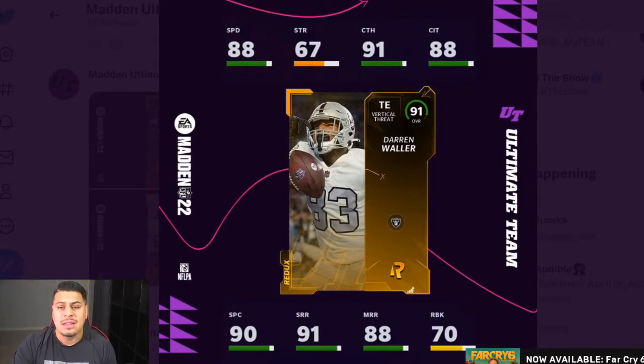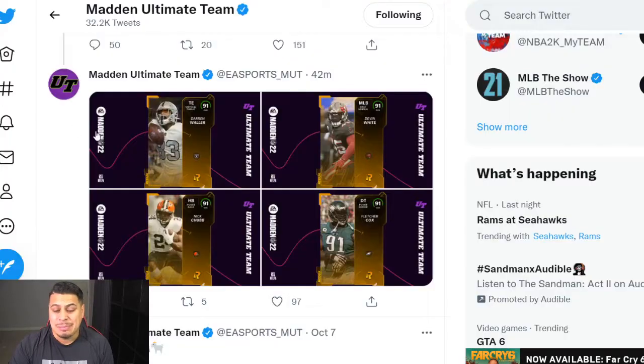Darren Waller — I think this is a big card that people will probably be going after. Whenever you have transitions like this it's kind of hard, right? Yesterday people were panic selling. These cards were going for like 400K yesterday. And what normally happens, EA doesn't necessarily boost up the odds like crazy. So people will panic sell the day before, and then the day these Redux come out, prices actually go up because everyone panic sold and these cards seem rare. I hope that's not the case, but that's what EA has been doing as of late.